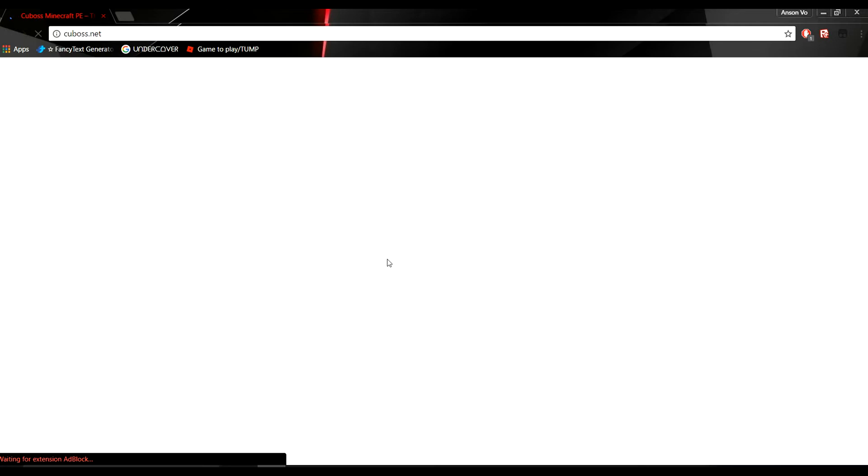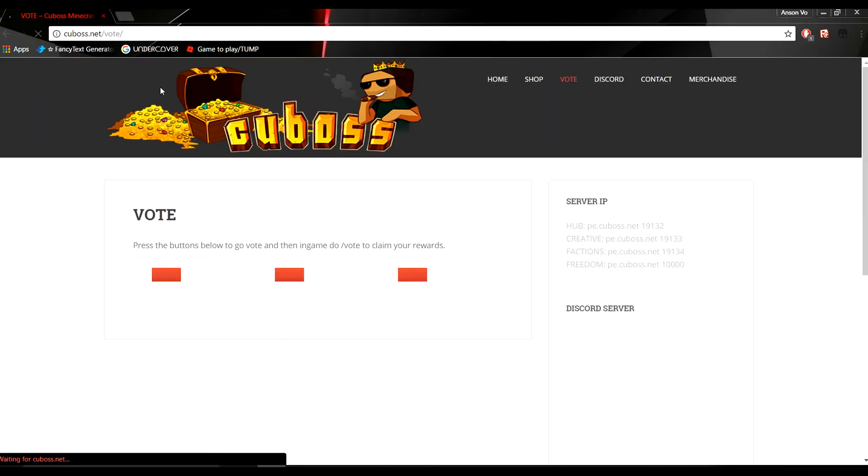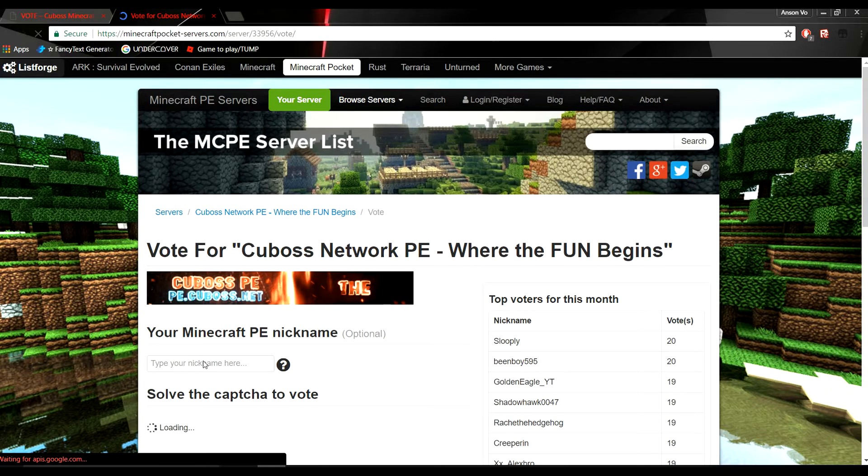As we wait for the website to load, I'm voting over here. This is the official QBOSS website. You can vote from the available options — click one of them. After it's done loading, you type in your username or nickname, like mine is shown here.